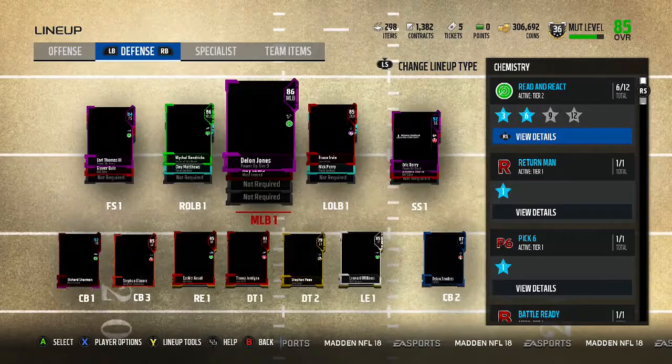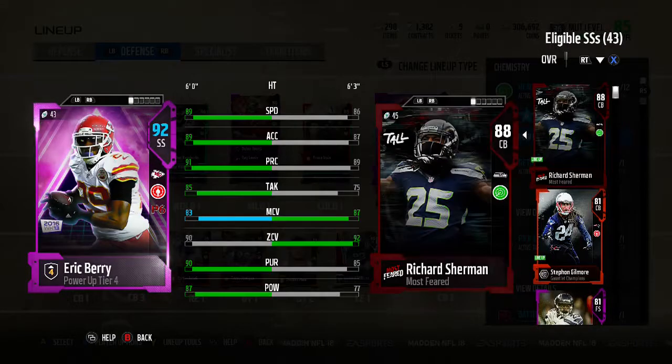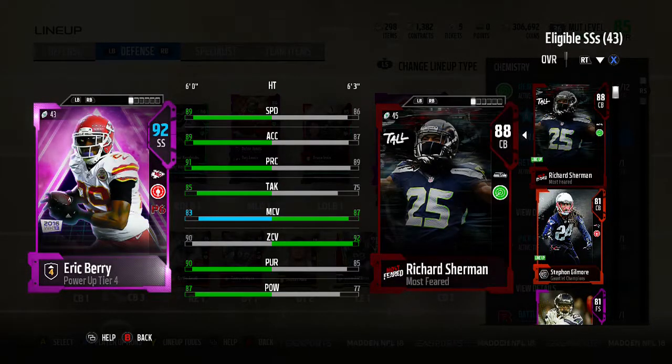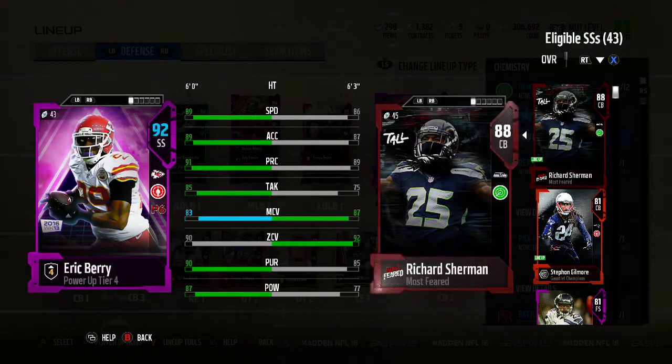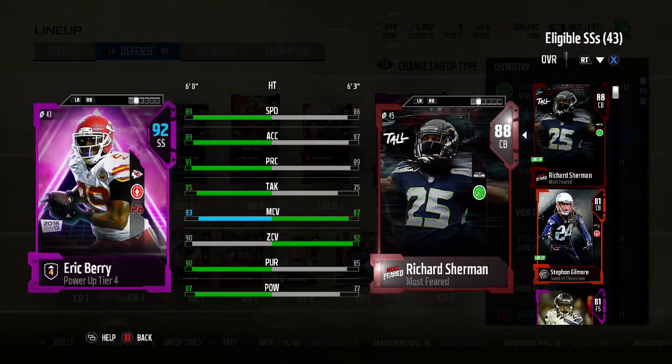92 overall Eric Berry, here we go — the juice man. 92 overall. The only thing that sucks about this card is he doesn't have 91 zone, he has 90 zone — very very close though. 83 man, 89 speed. This card looks pretty damn good. He's got that pick-six chemistry which gives him like unlimited stamina if he gets a pick.